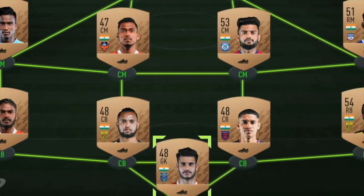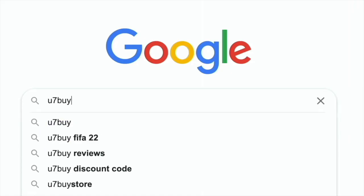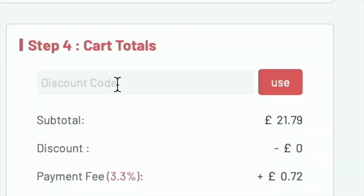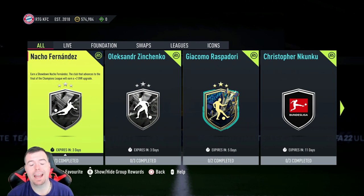Are you bored of having a weak team? Why don't you turn it into a beast team by hitting the link in the description below. Get yourself some cheap, reliable FIFA coins and don't forget to use the code KING to get yourself a cheeky five percent off. Let's get into the video.